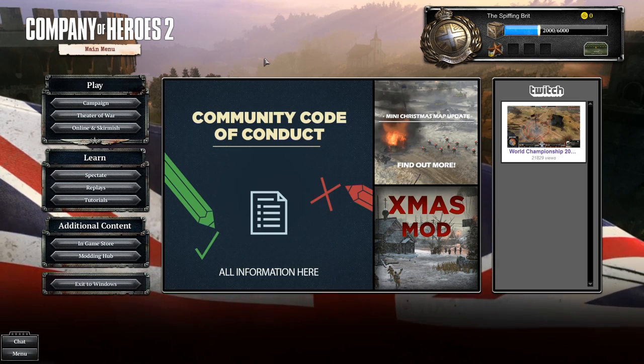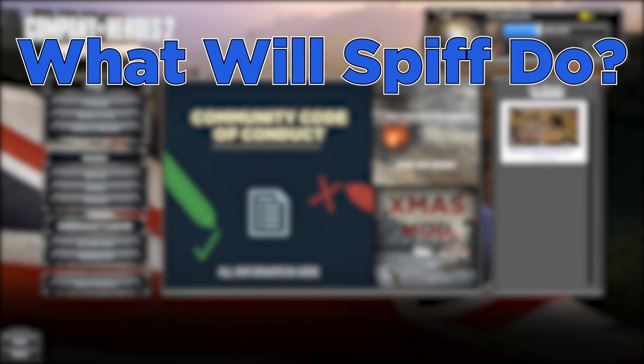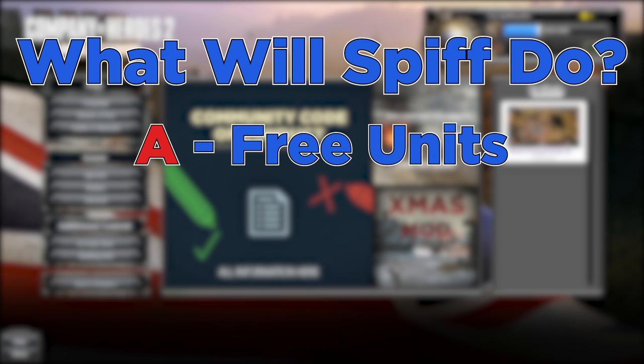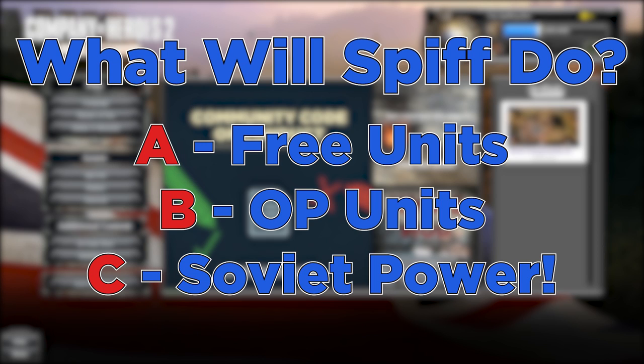If you want to show your support for some absolutely glorious exploitations, feel free to give this video a like. So what exploit do you think Spiff's going to do today? Do you think A: Spiff's going to make all units free and spam them? Do you think B: Spiff's going to unlock a hidden super overpowered unit? Or do you think C: Spiff's going to find a way to completely decimate the Soviet army and make it ridiculously overpowered with no balance whatsoever — Russia OP. Go down into the comments section to vote and trust me, you'll be pleasantly surprised with the outcome.